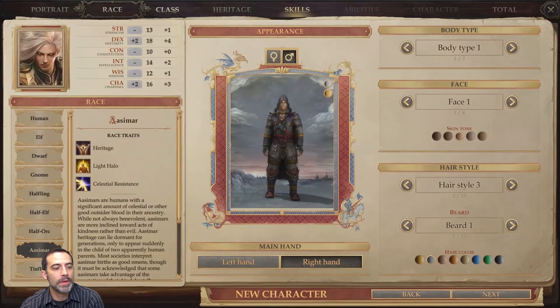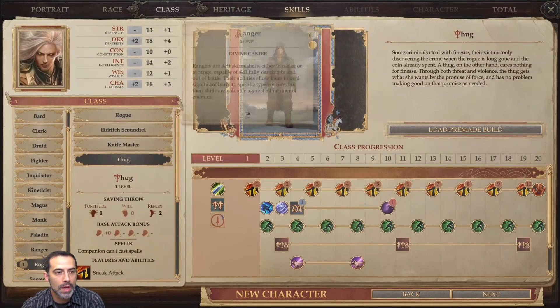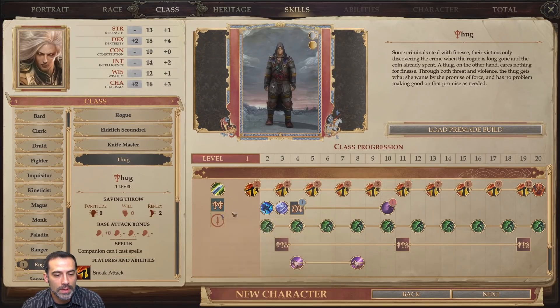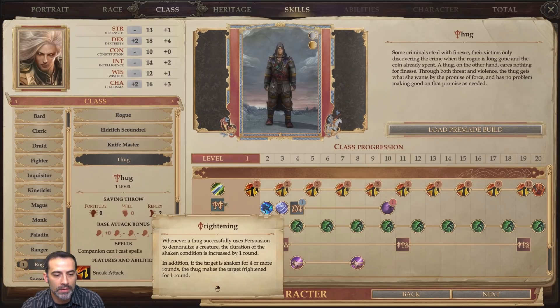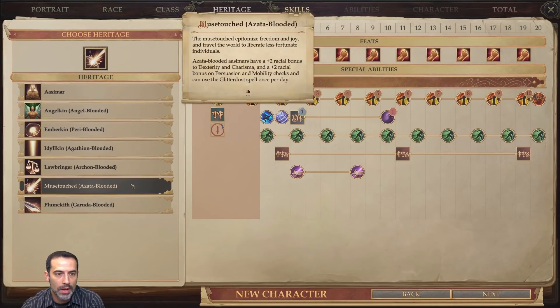Today I'm bringing you a Paladin/Rogue build. Because I told you guys I would stop using rogues, for this build we're going to be doing a Sorcerer because they're overpowered. For the first levels we're going to be doing Rogue, and we're going for Thug. For the heritage we're going from Muse-touched, also known as Azata-blooded, because of the plus two to Dexterity and plus two to Charisma.